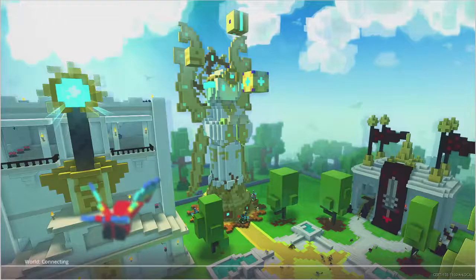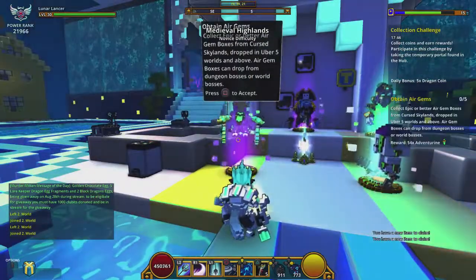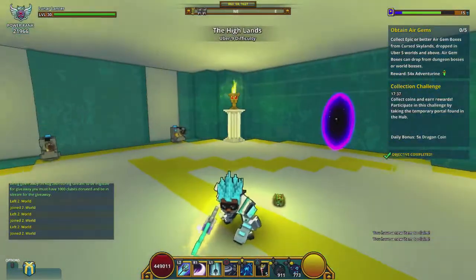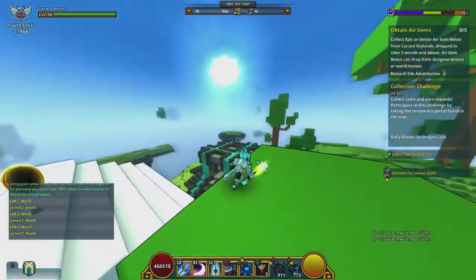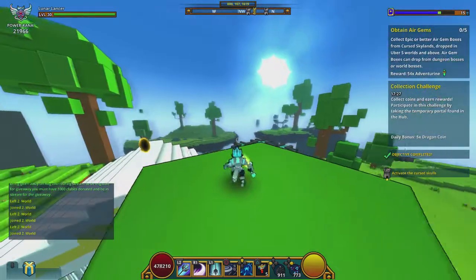So all you do now is go back to the club world, accept the quest again, and then go back to the world using your world ID that you created. And there you go — you're back in the dungeon we just finished. You just complete five more dungeons again, and you continue doing that and you'll be getting 54 adventurine per quest.